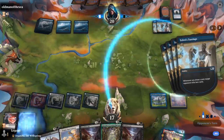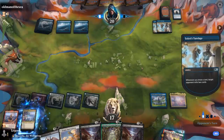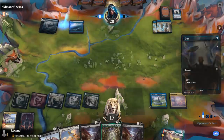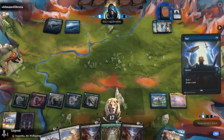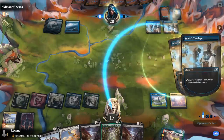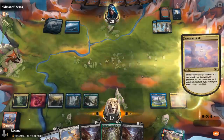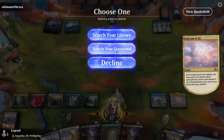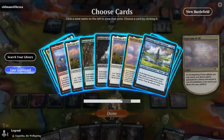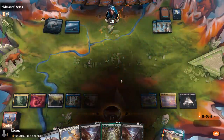We've got answers for creatures but not a ton of answers for enchantments. We'll search our graveyard and get Stonefangs on the way out. Onto the next one.